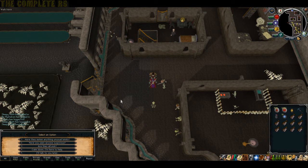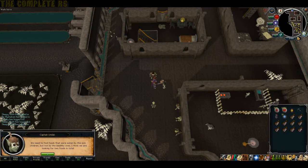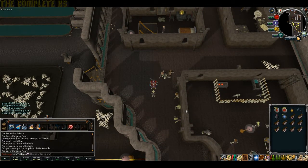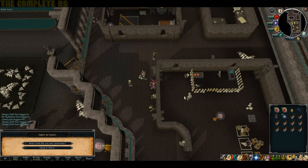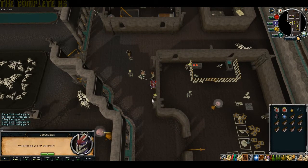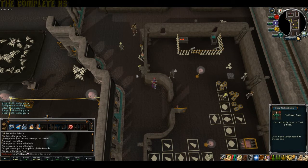Choose option 4 to calm down, then option 1, then option 1. Now you need to talk to the 4 small goblins right next to you and ask them what they ate yesterday. It doesn't matter what they say, just ask them about what they had to eat. The idea is you need to work out which foods the sick goblins ate and which the healthy ones haven't - but we're going to skip that and do it the quick way.